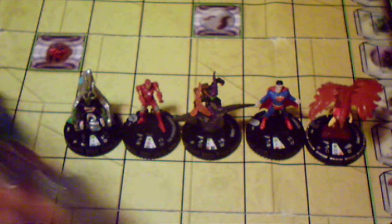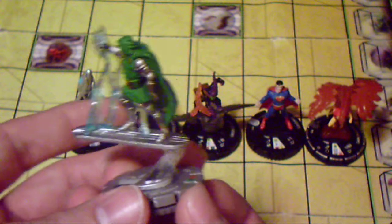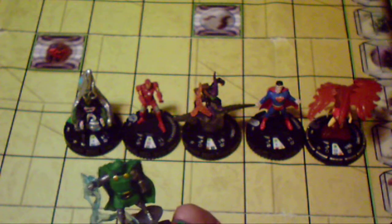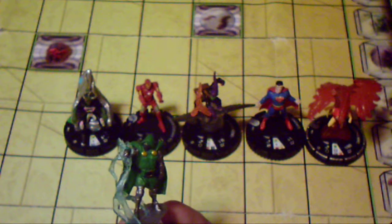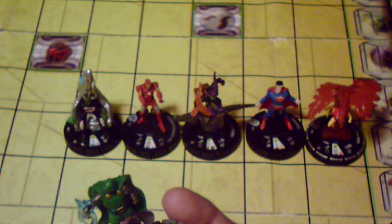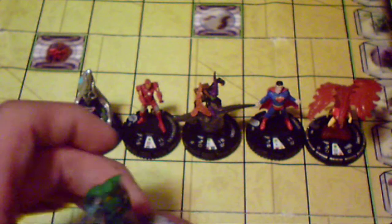To start, I'm going to start off with the Cosmic Doctor Doom from Galactic Guardians. And if you're lucky to get this, it's a very cool piece. When you look at him, his first click is a 7 on Earthbound, which obviously he's just a walker, a 10 for attack, a 17 Invulnerability for defense, and he's got a special damage of 3.